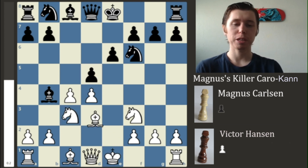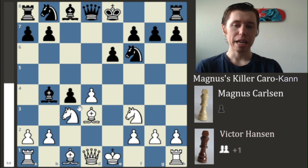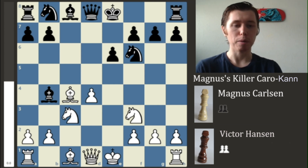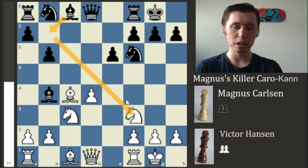After Magnus plays Bishop to D3, Victor realizes he can win some tempo on the Bishop by playing D takes on C4. The pawn now targets the Bishop, giving him a little extra time since Magnus has to move the Bishop again. The Bishop takes on C4, and we then have castles from both players, followed by the move B6 — Victor wants to fianchetto his Bishop onto the long diagonal to put some pressure on the Knight.